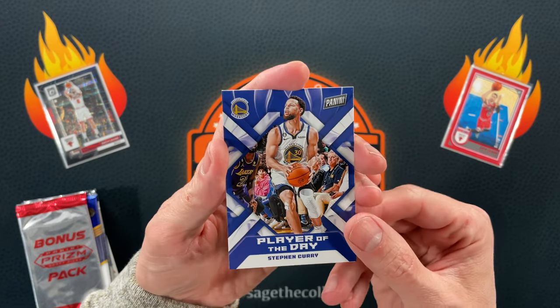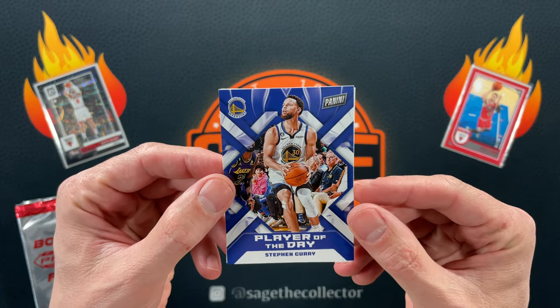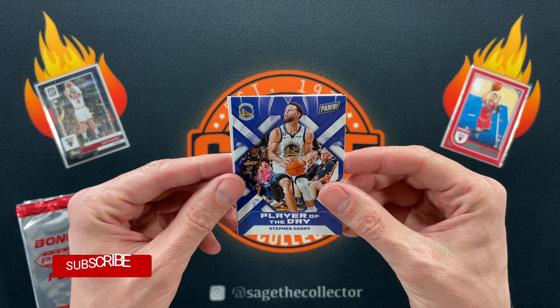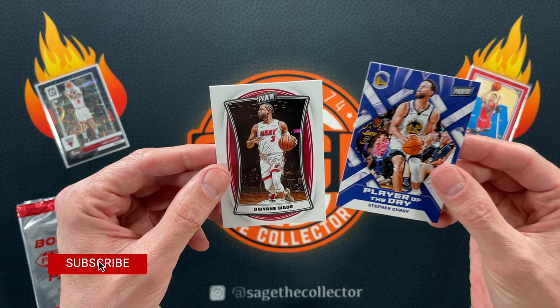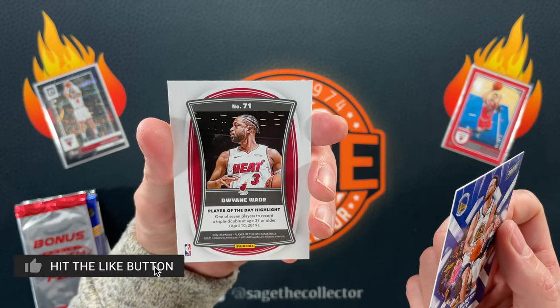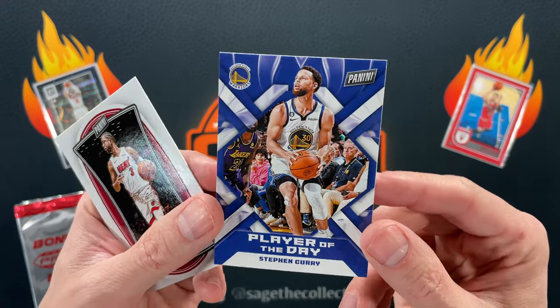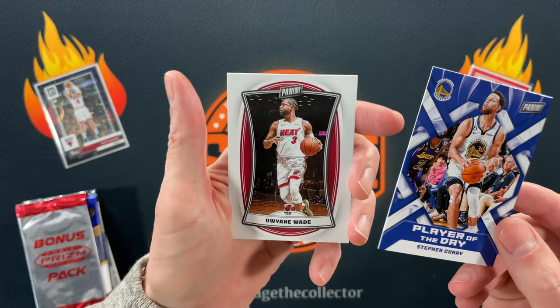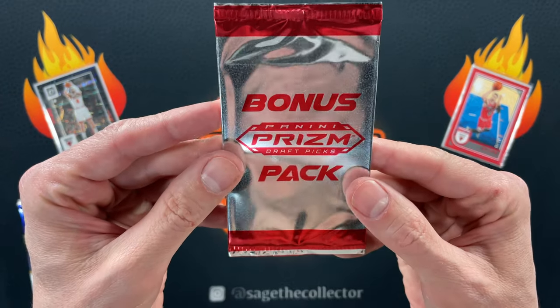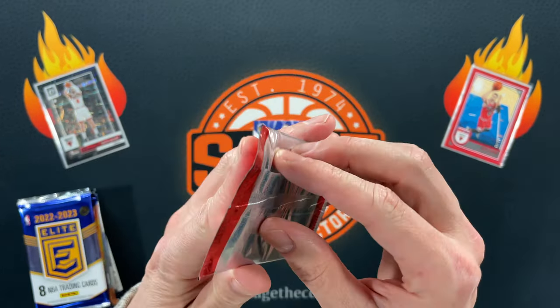NBA Player of the Day. Starting off with Steph. I just picked up the Zach of these a couple videos ago, so I'm excited — could be a Zach. Dwayne Wade with a little Panini. Interesting. This one's definitely cool. I kind of like the Player of the Day. And we got this bonus Panini Prism Draft Picks Pack.